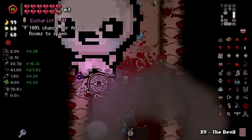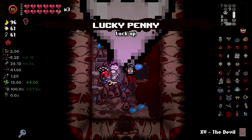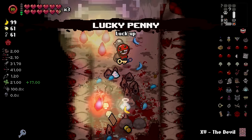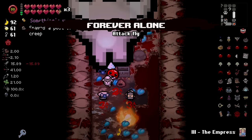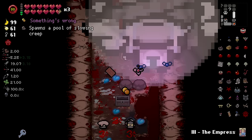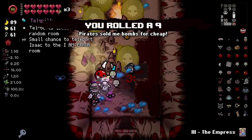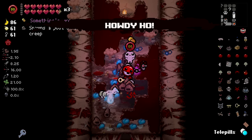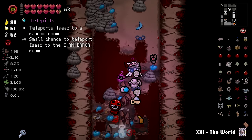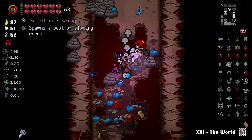Oh, I rolled a four! Godhead! Eucharist! Angel! So much stuff! Oh my God, what the heck? I have 21 luck right now. Forever alone — how did I get that? Golden penny. I'm flying! What's happening? Why am I so big? Oh, now I'm little again — okay, thank you. It had a bunch of items. This was probably the worst room to roll a four on, but I told you this thing can do crazy stuff.